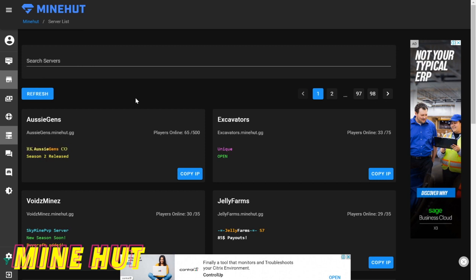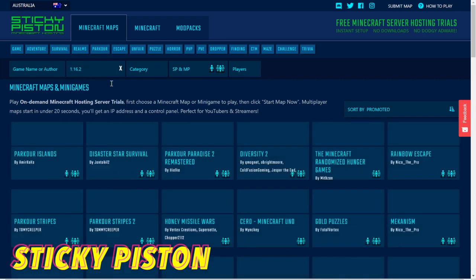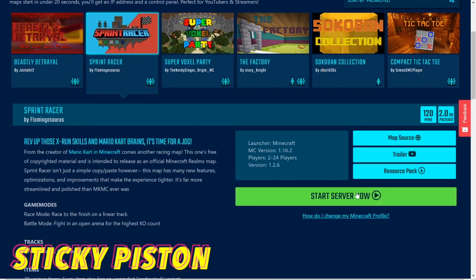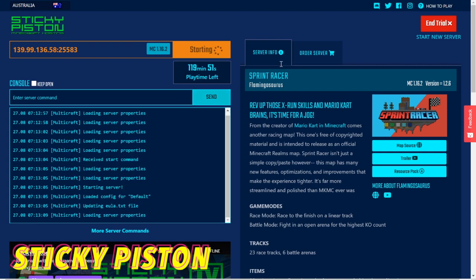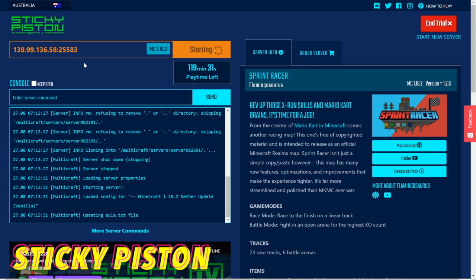If you just want to play a map with your friends, I really recommend Sticky Piston hosting. With Sticky Piston you can just select whatever map you want on whatever version you want — we're on 1.16.2 — so let's say we want to do this Sprint Racer map. We click 'Start Server Now' and we are running the Sprint Racer map. It's going to run for two hours, it's loading the world, and all of this is free — you don't even need to create an account. You just come to Sticky Piston, click free trial, pick whatever map you want, it runs it, and you play it. It is absolutely perfect for YouTubers or streamers that want to play maps with their friends.